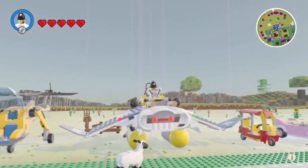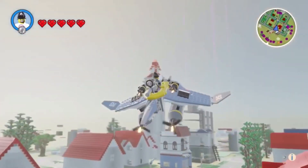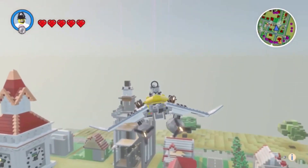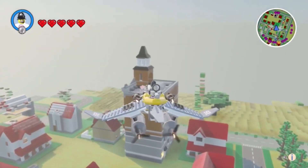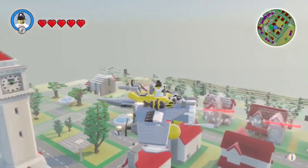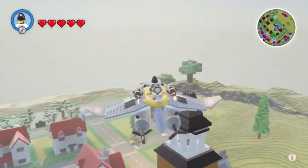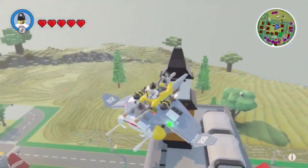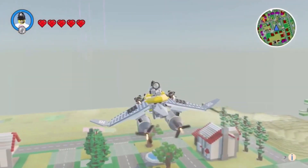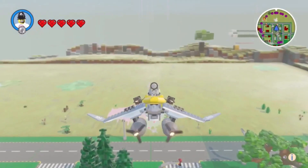I'll just go for a little fly on this, I think. I'll remember how to fly it. It seems it's got some guns on it. It's cool — like a bong or something. Oh, I was expecting that church just to blow up, if I'm honest. It must just be pretend guns. Yeah, it looks good anyway.